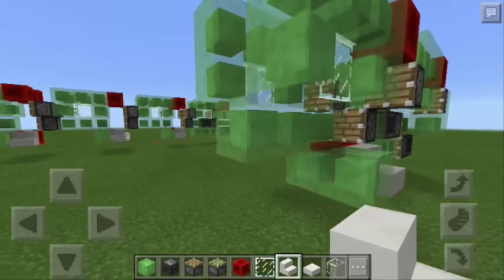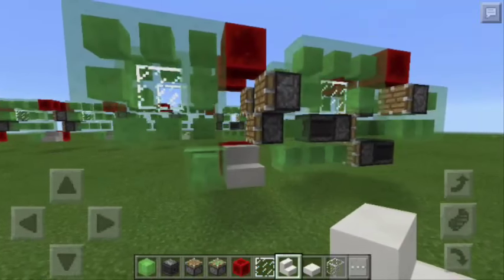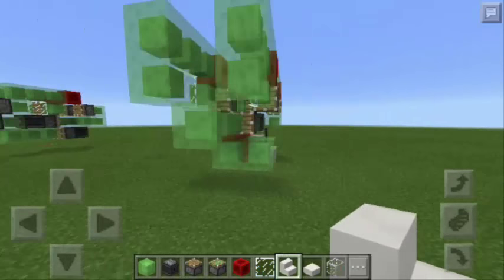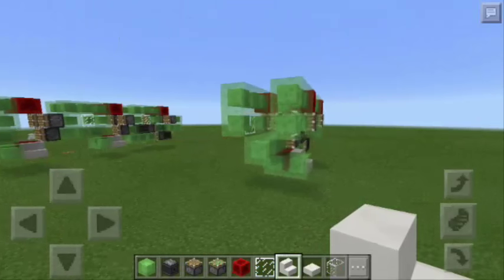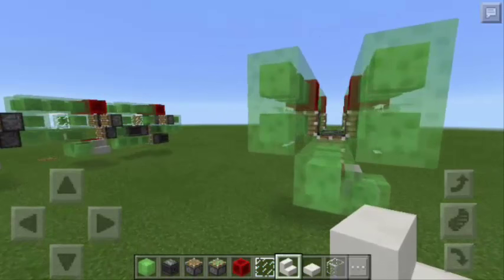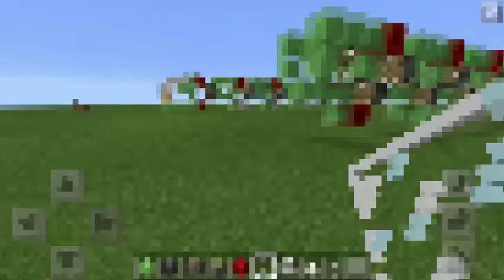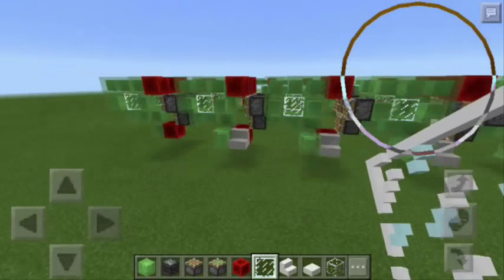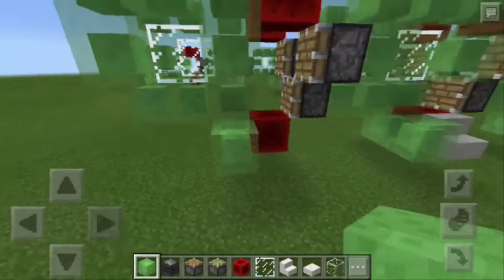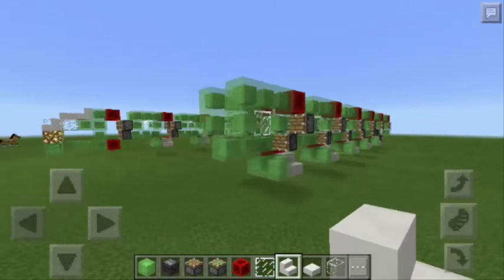Now, if you want to add more rail cars, all you have to do is repeat the same steps that you made while doing the first rail car. In my case, I'll be making 4 more rail cars. I'm going to do it off camera because it's just a repetition of the steps we did a while ago. Alright, so we're back. As you can see, we now have 5 rail cars for this train. Let's just put here another slime block and a stair. So we just completed the 5 rail cars.